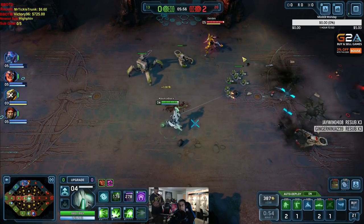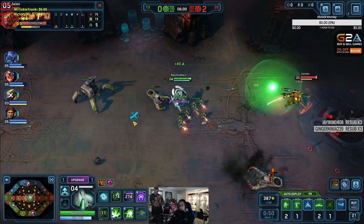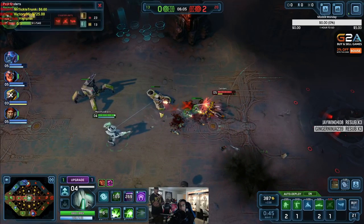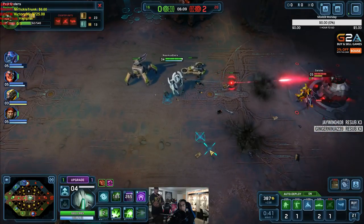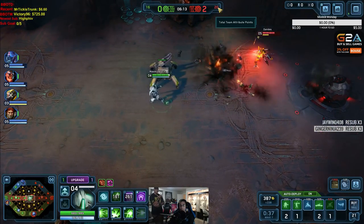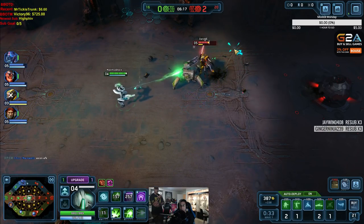I went and built some scorpions — they're pretty solid units to have in lane. We're still doing well, still at 71%. Right now the enemy team is in the lead though — they've got two kills and 20 attribute points for the team, opposed to our 16. In terms of leveling, we're behind a little bit.